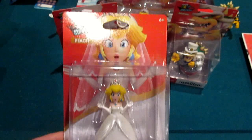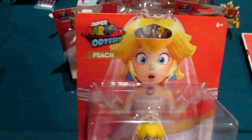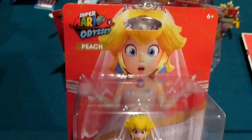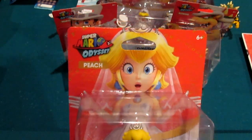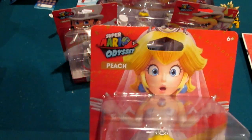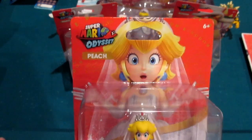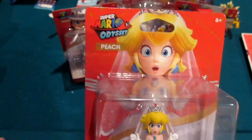We're going to go ahead and open Peach because after all, she's apparently the whole reason this thing is happening, right? Bowser is trying to steal her hand in marriage. He goes to the Cappy Kingdom, captures the tiara. Cappy finds Mario after he tries to save Peach. The duo is formed and that's sort of the synopsis behind the game — you've got to stop the wedding essentially.